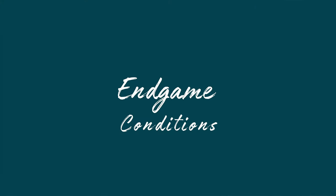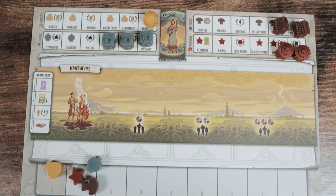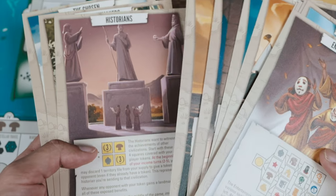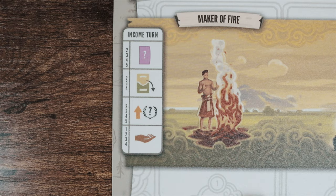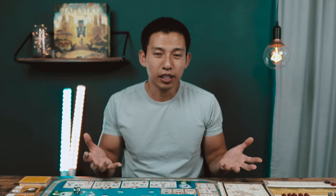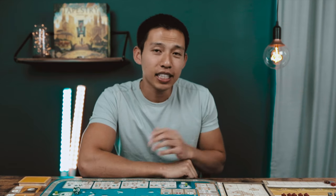For end game conditions: once you take your fifth income turn, you only activate your civilization's ability, upgrade tech if you want to, and then score victory points for exposed slots. You can't gain anything else after this except from passive abilities on your civilization board. The winner is the one with the most victory points after everyone finishes their final income turn. In a tie, the player with the most resources wins. Double ties mean you share the victory.